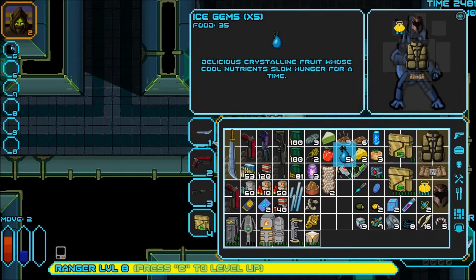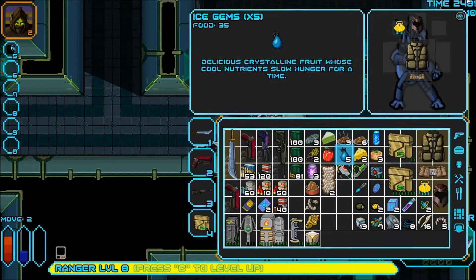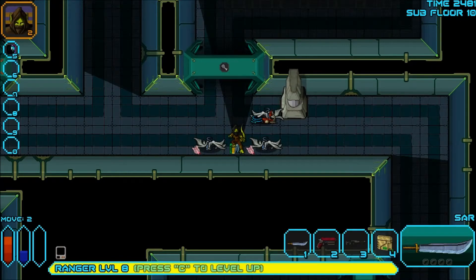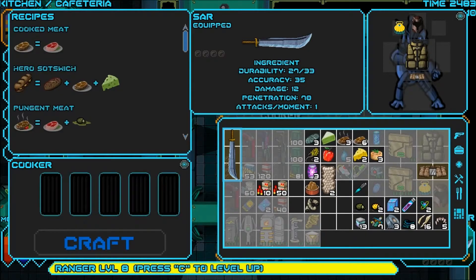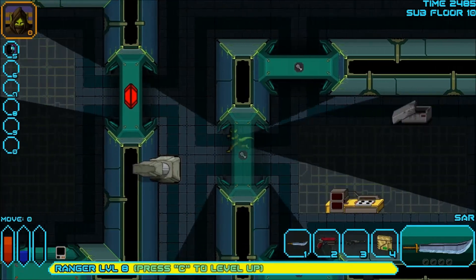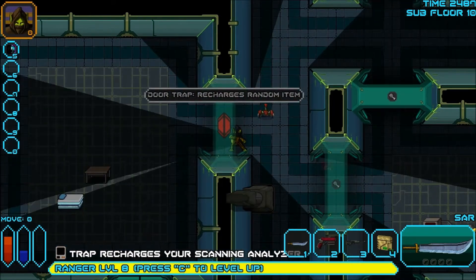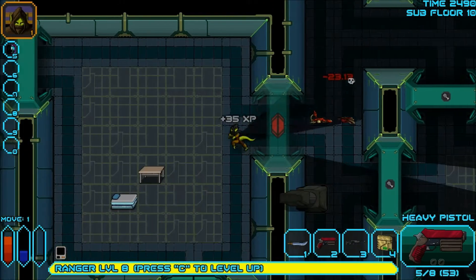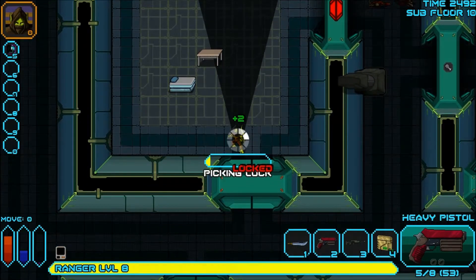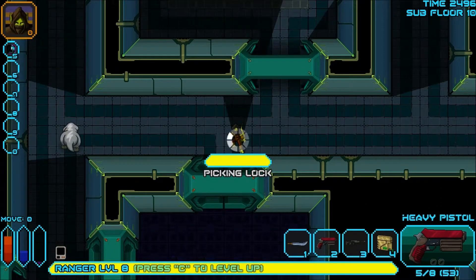Let me eat this ice gem real quick. Spectral rods — thin but very strong rods of alloy metal. Going to drop that. I almost just X'd out the game — that would have been bad. Those are some bindings, not going to use them. Don't have anything to cook, so the cooker station is useless to me right now. Recharge is a random item — gimme. My scanner has been recharged. Let me adjust my butt on this squeaky chair. I love squeaky chair — the padding is completely shot, but squeaky chair is a good guy.